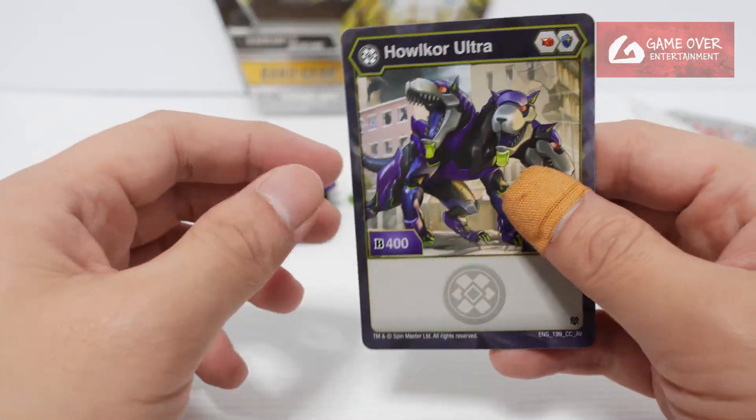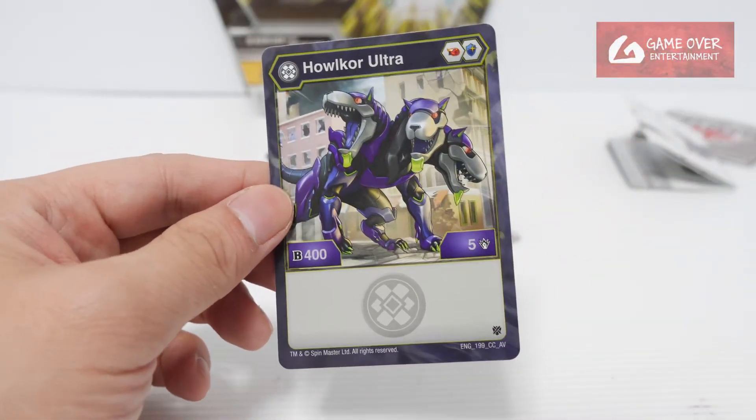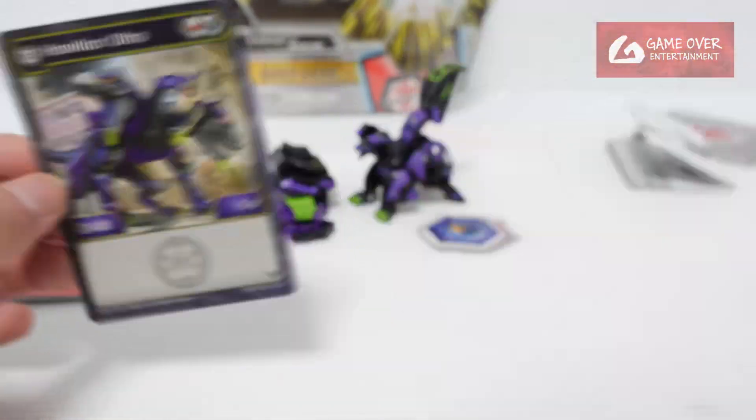So, character card - what character card did we get? We have Flaming Fist and Magic Shield, 405. It's the same as the single - 199. It's the same.